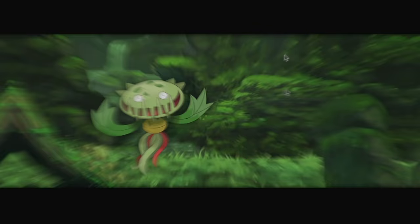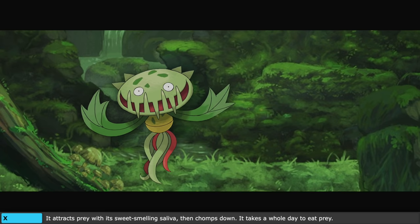Carnivine is pretty straightforward — it's a Venus flytrap, a carnivorous plant. Its Pokédex entries say it attracts prey with its sweet-smelling saliva then chomps down, and it takes a whole day to eat prey. Basically it's a Venus flytrap, and that's it.